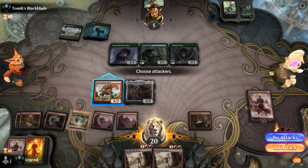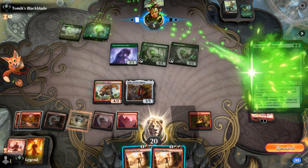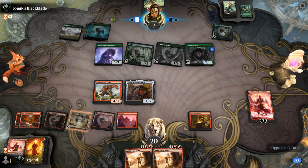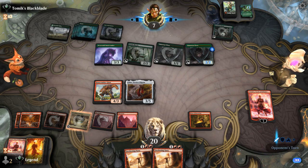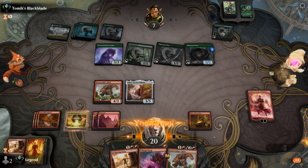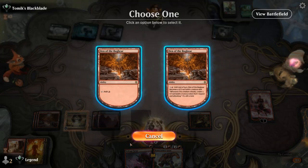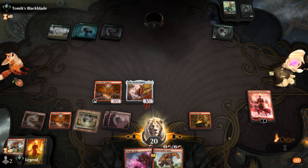We've cast our two spells so we can only cycle Sweltering Suns now. The opponent's got a Greathenge — maybe a reason to have attacked with Bonecrusher last turn, but Sweltering Suns still cleans up and opens up an attack with Den as well. We cycle one, then cast Sweltering Suns for zero mana, activate Den — and this is lethal. We could still activate Chandra or cast our Bonecrusher Giant. Awesome, on to the next one.